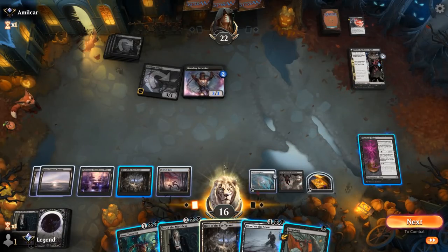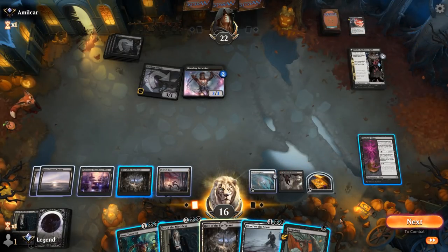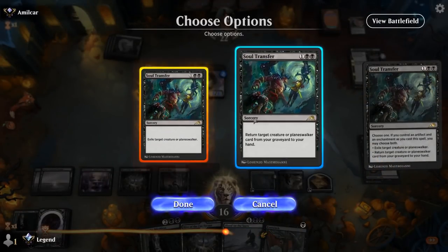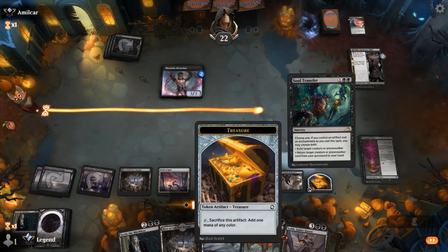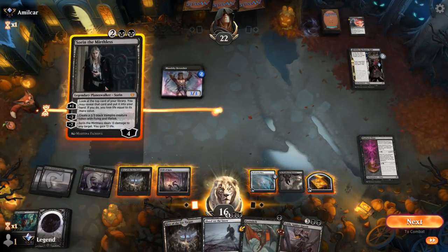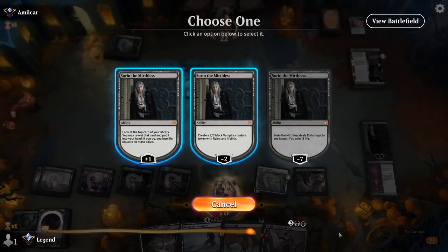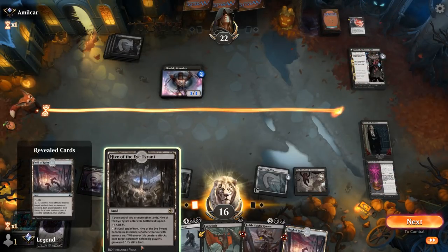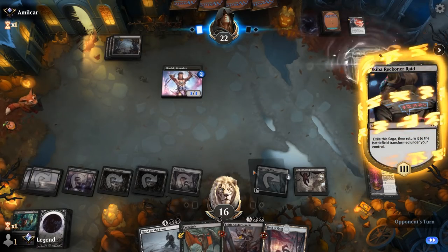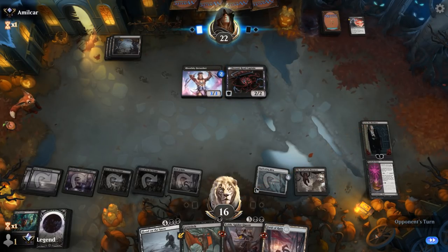I can get back Spider Queen, although I won't be able to play her yet. Blood on the Snow with 3 snow sources — still not enough for Sorin. Interesting spot. I guess we can Soul Transfer the Shade, get back Spider Queen, then play Sorin. I could try plussing although it still dies to the Berserker — either way I still like plussing to hit my land drops, then power up or Blood on the Snow, not playing too many creatures that die to it.